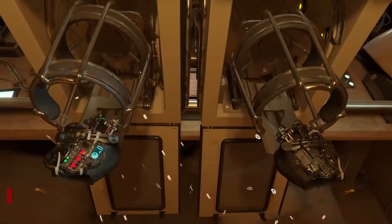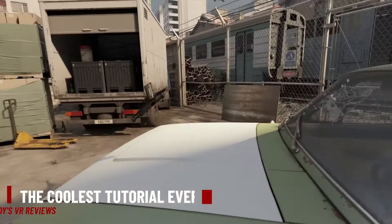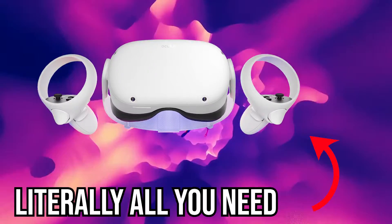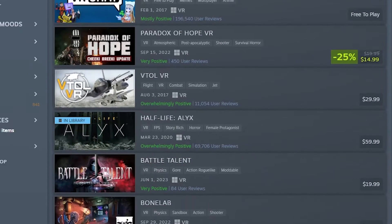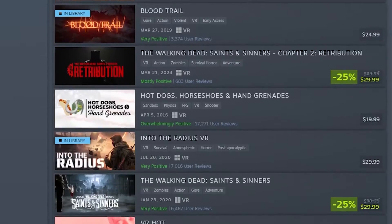Out of all of the tutorials that I've ever done, today's is the coolest by far. I'm going to show you, without using SideQuest, without using Developer Mode, without using a phone or a computer — using only your Quest 2 — you're going to be able to play PC VR games. I know it sounds too good to be true, but it isn't. I'm going to show you how to do it, so let's get right into it.